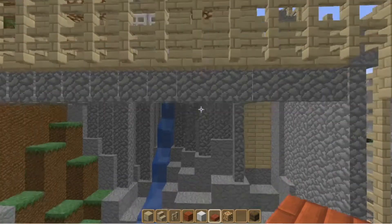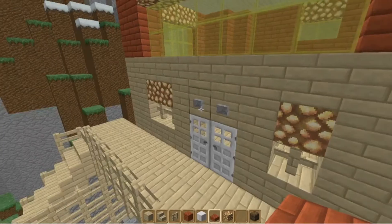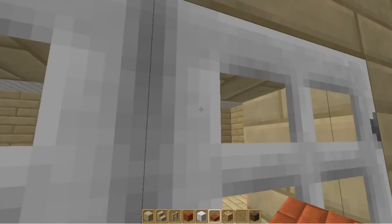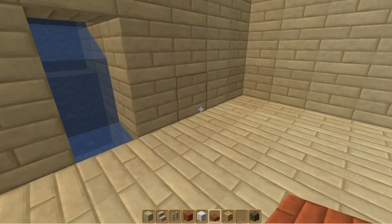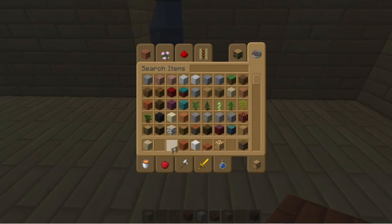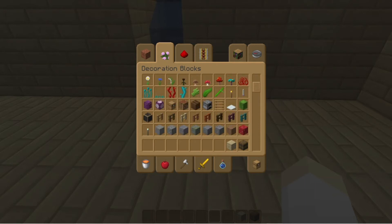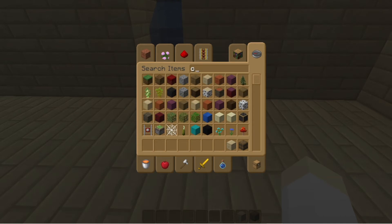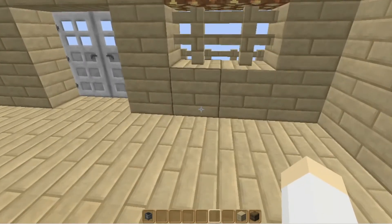So now we can work on furnishing the house. I'm trying to think — this would probably be best for the kitchen area and the storage. So we're going to move all of this down and we are going to work on the kitchen. And then the upstairs can be storage and bedrooms. So we are going to start out with the cauldron.